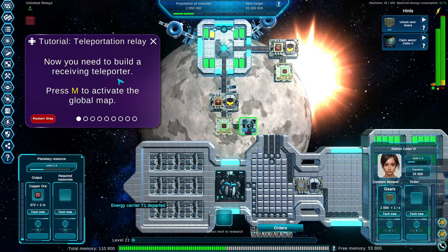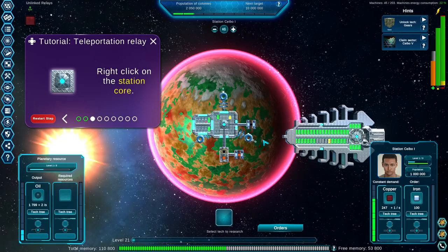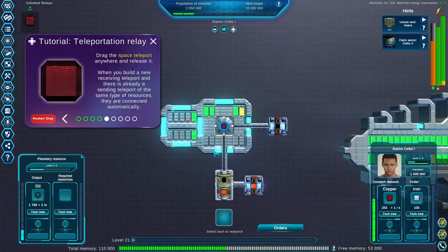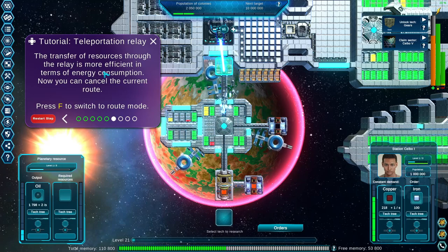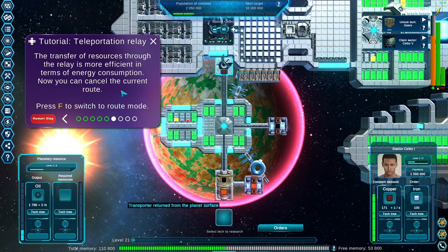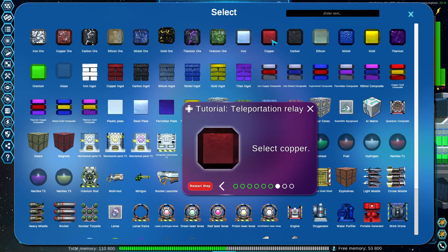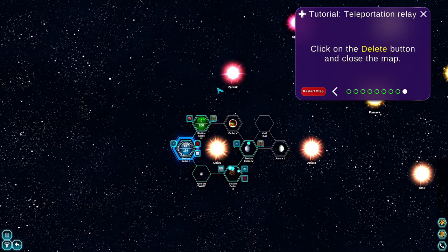Now you need to build a receiving teleporter. Press M to activate the global map. That one's teleporting and now we want to receive it over here on the station core input — let's do it right here. I probably need storage though. The transfer of resources through relays is more efficient — interesting energy consumption. You can now cancel the current route. Press F, select copper, click on the route line, click delete. So that won't transfer copper anymore.